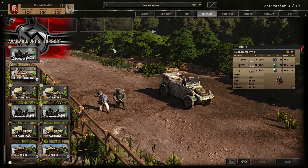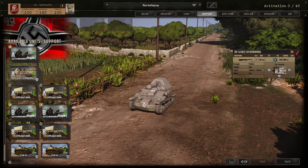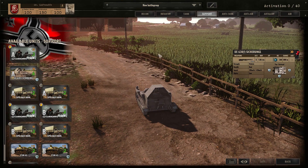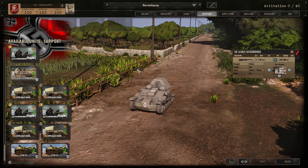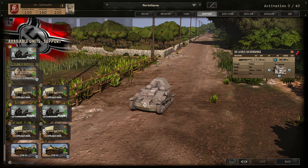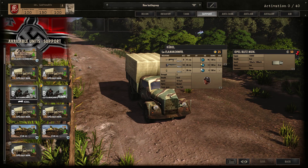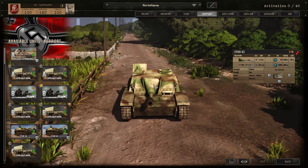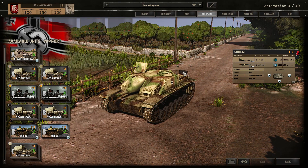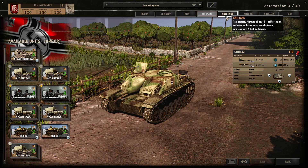In the Support tab, we have the Flammenwerfer as usual. Then we have the UE 630F with a mounted MG271 — it's interesting that the MG271 mounted here doesn't have the same accuracy and HE as the infantry version, which is unfortunate. 800m range is still decent and it's armoured, but it's a bit of a meme unit. We do have Opel Blitz munitions in Phase A, B, and C, so you won't run out of supply. You also have access to Sturm 42s in Phase B, which give you punching power to push forward with infantry — a couple of Luftwaffe Jäger in front of a Sturm 42 would work out nicely.